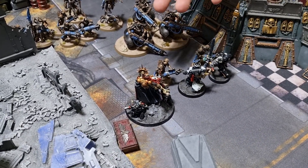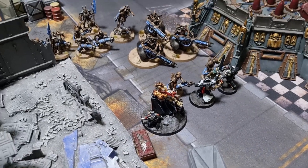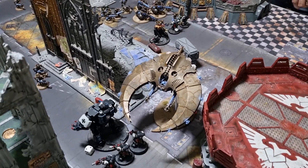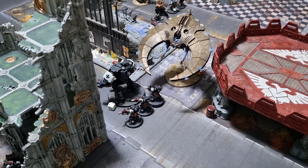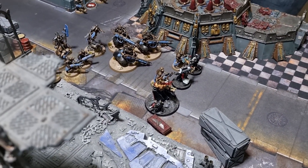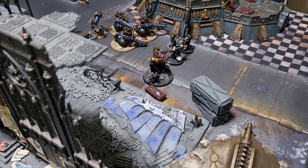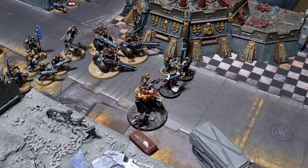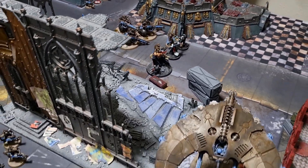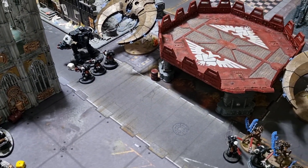Over in the center, Helbrecht, the Emperor's Champion, and the thunder hammer sergeant finally killed six Immortals — however the Immortals still hold, keeping Helbrecht stuck in combat. He can't fall back and must hack his way through. It's still a draw on victory points at the moment, though the Necrons do have pistol shots available. That's the end of Turn 2 for the Necrons.